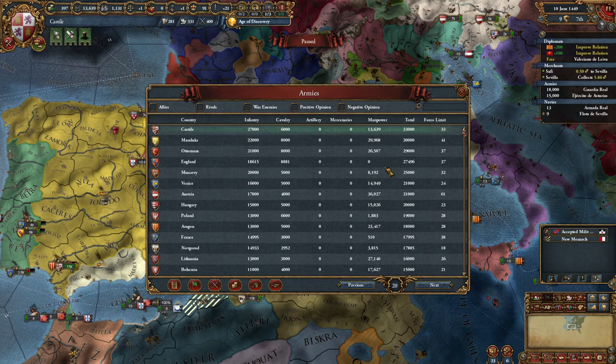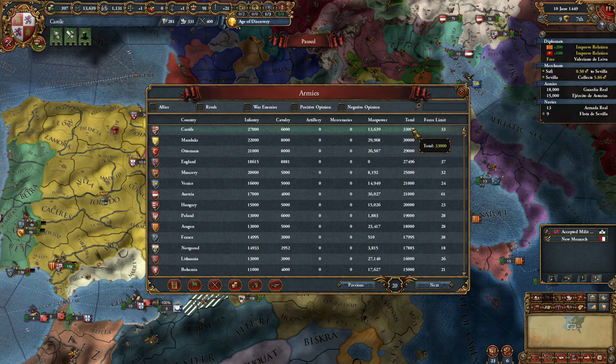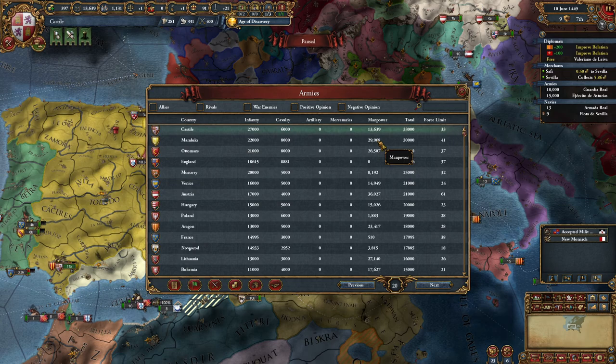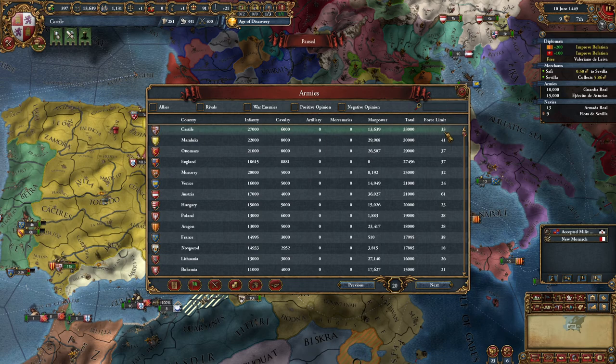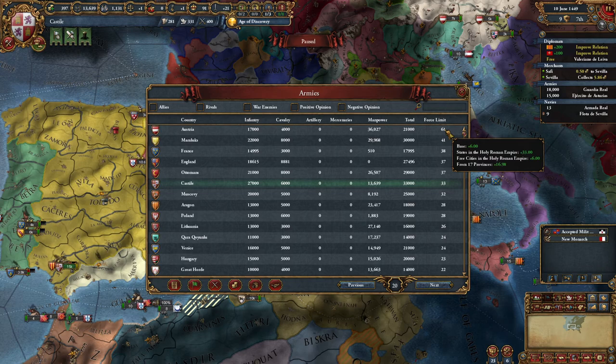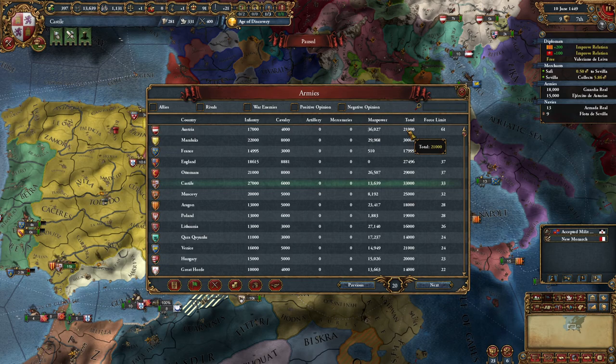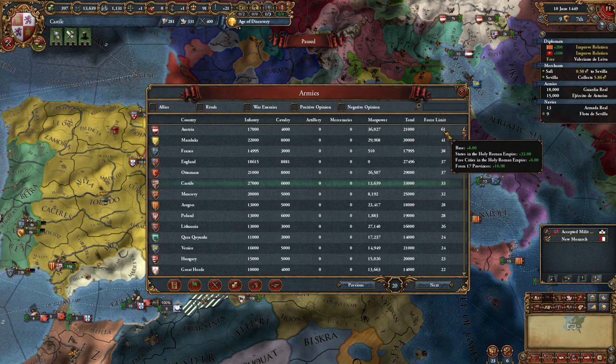Here you can see the armies in the world that you know of. If I click on total, we have the highest amount of armies. The Mamluks have almost 30,000 manpower so they can reinforce their army more than we can. The force limit is another important number - if Austria was rich enough they could maintain up to 61,000 troops without penalties. They have 21,000 now, but they could build up to 61,000.